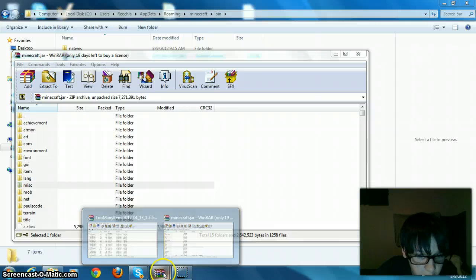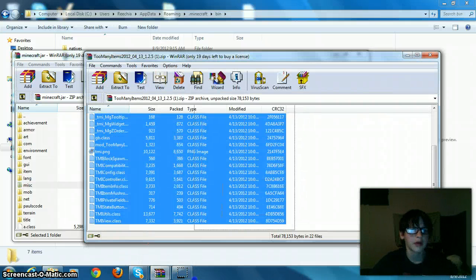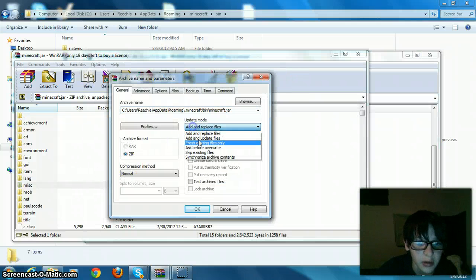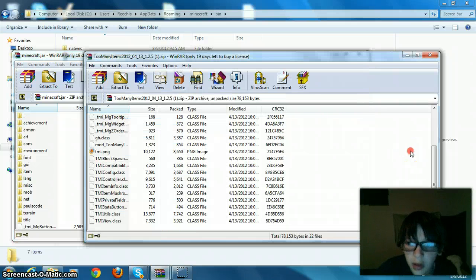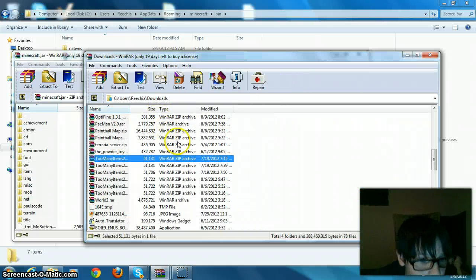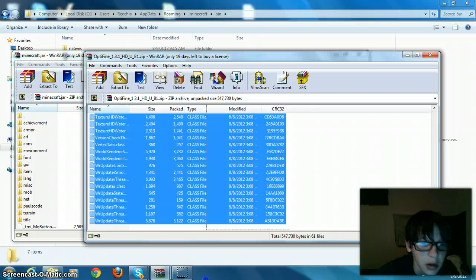And then I'm going to install Too Many Items. You need to download Too Many Items as well as the mod, whatever you want to install, along with the other files that you need. And if it tells you to put the files somewhere else other than here, then do put them there. Now we officially have Too Many Items installed, but now I'm going to install OptiFine.